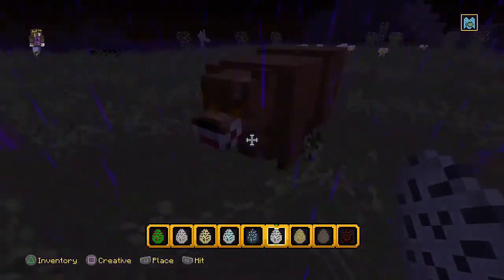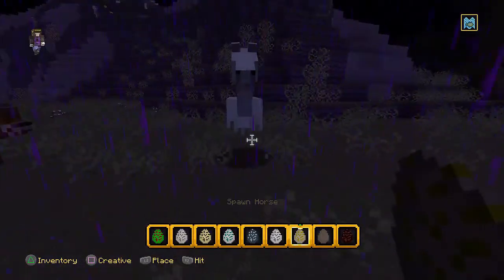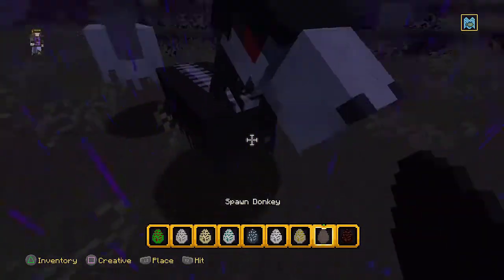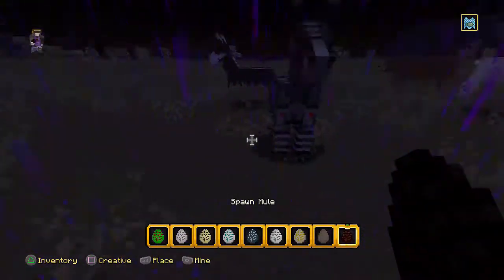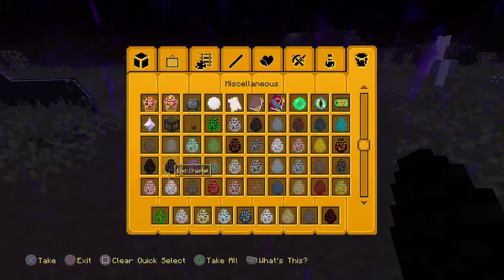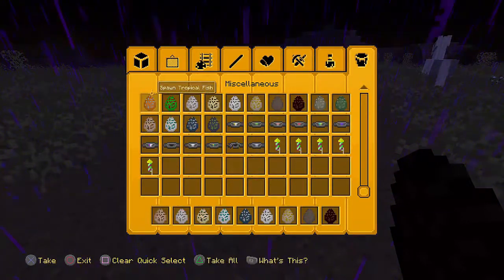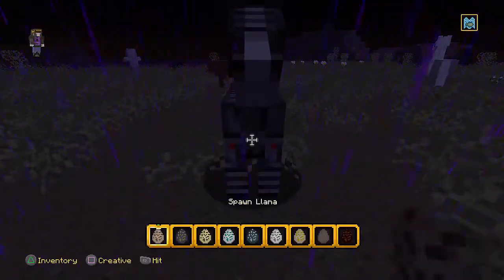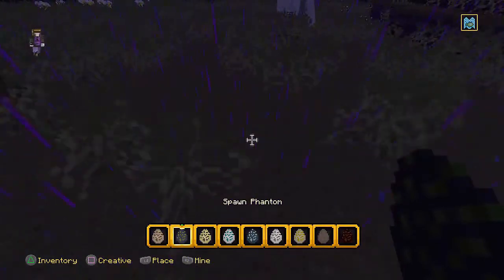A horse looks like a horse. A donkey looks like a flying ghost as well, and a mule — oh, this actually looks scary, holy crap! There's only like two more things — a llama and a phantom. I didn't know that phantoms exist in this game. Llamas look alright.